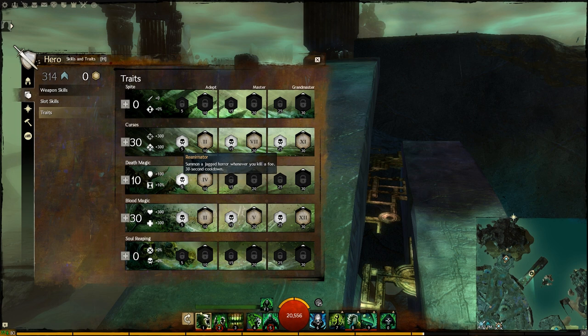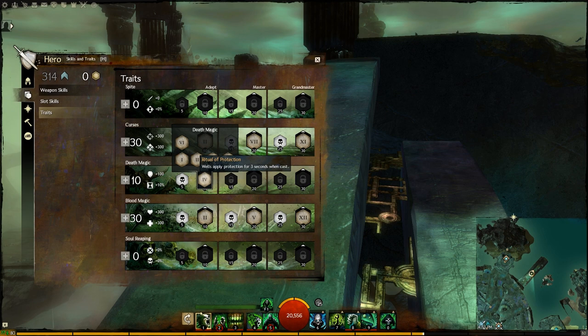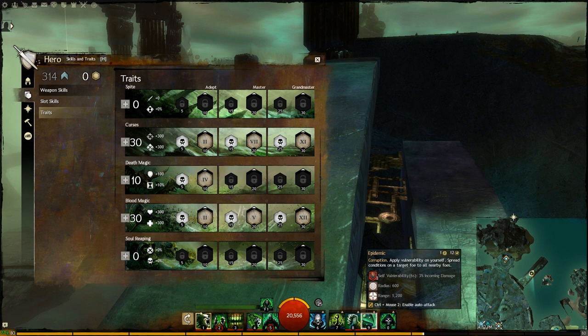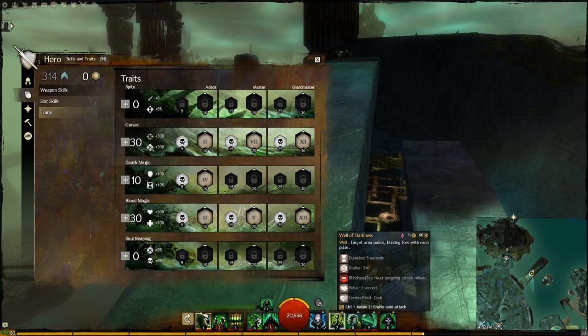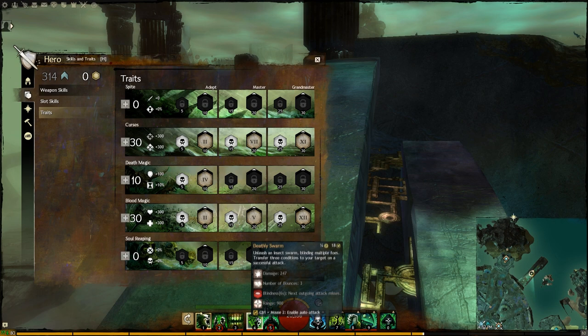The first minor trait: summon a Jagged Horror whenever you kill a foe, 30-second cooldown — like an extra physical DoT. The second major trait should be Ritual of Protection: supply protection for 3 seconds when cast. We have enough damage and an AoE from Epidemic, so what is left is a well. Wells have really good survivability — not only for yourself, but since it's an AoE, it supports your party by acting as a debuff. We use Well of Darkness because we add Blindness, which goes well with the other blindness skills.